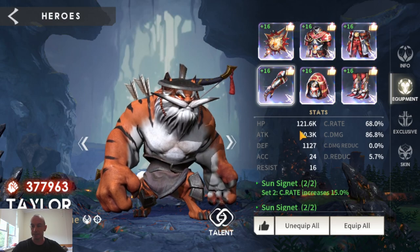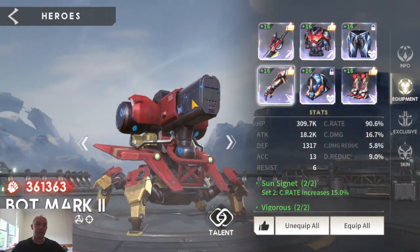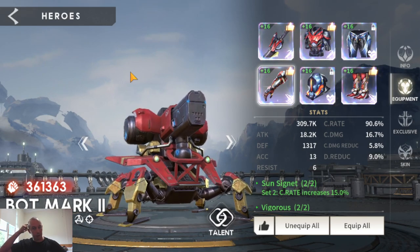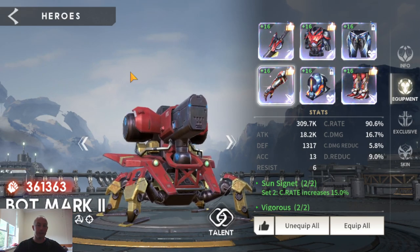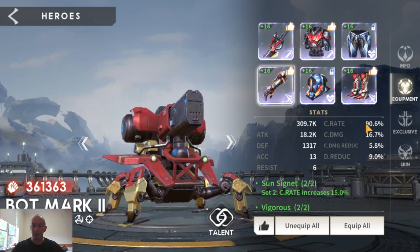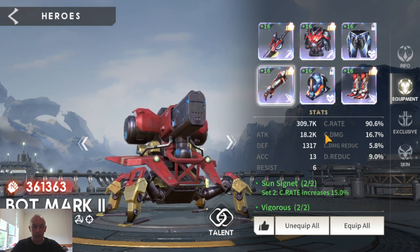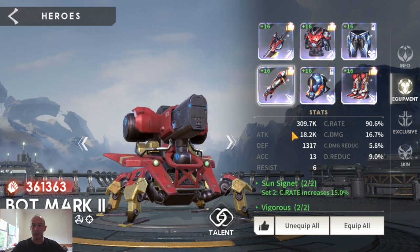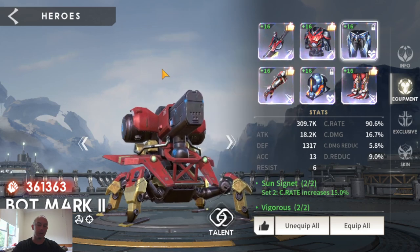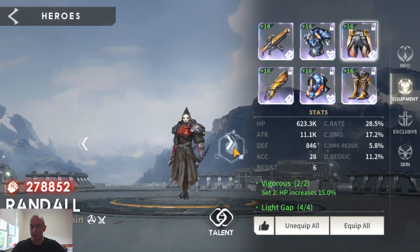That crit damage bonus builds up and I think within 30 hits he maxes it out. Bot Mark is a staple — you get him early in the game and carry him all the way through to the end. He has an ability where every single crit he lands drops the enemy's defense percentage, up to about 36% I think. So he's got a massive amount of crit rate with lower crit damage, because I'm more worried about survivability with him — his priority is crit rate followed by survivability.